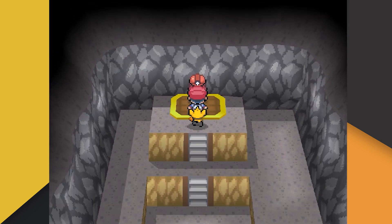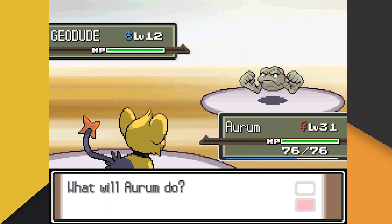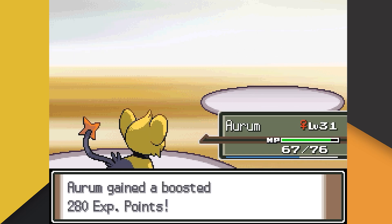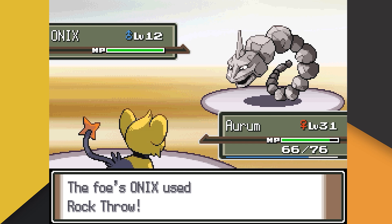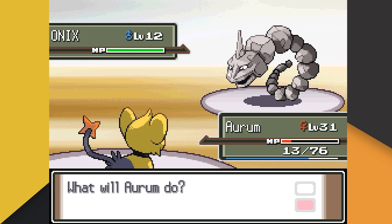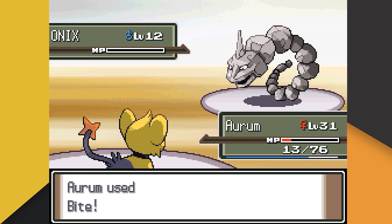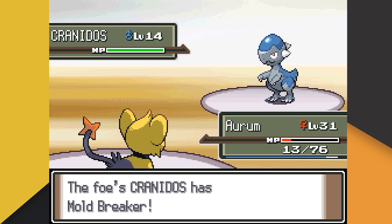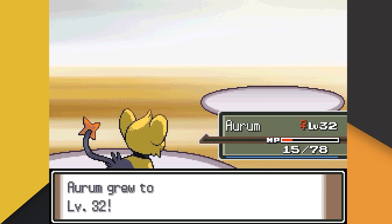Finally, after many attempts, this battle takes place. Roark leads with his Geodude — we're able to outspeed, but Aurum ignores orders and uses Spark, doing nothing while Geodude hits us back with Rock Throw. On the next turn Aurum obeys and lands Bite, one-shotting Geodude. Up next is Onix, and Aurum is hit for free by Rock Throw — this time a crit — since she refuses to listen. Aurum then hurts herself in confusion and gets hit with another Rock Throw. At last, Aurum uses Bite and we get lucky with a Flinch. On the next turn we knock out Onix with another Bite. Cranidos is sent out — we've never been able to get this far before. We get extremely lucky and Aurum decides to listen, letting us one-shot Cranidos with Bite to finally end this torment.